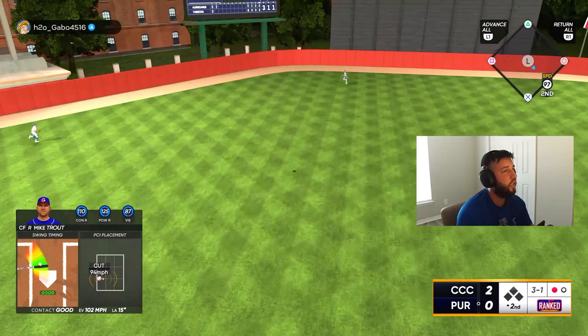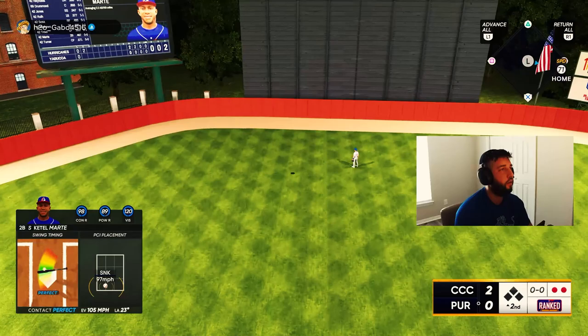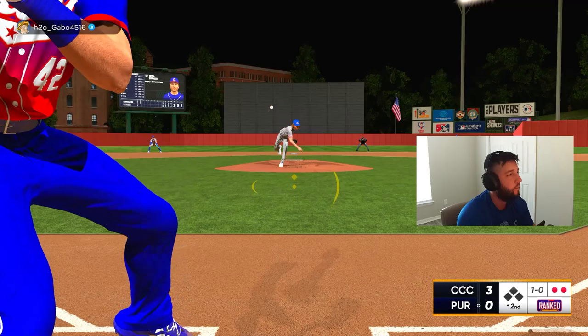Is that gonna get over? Center field here is a damn crapshoot. Yeah that's gonna get out of here in center field because it's perfect-perfect — perfects are gonna get out of here, they've got enough elevation for that. Three-nothing! Oh my god, we're just a perfect machine right now.